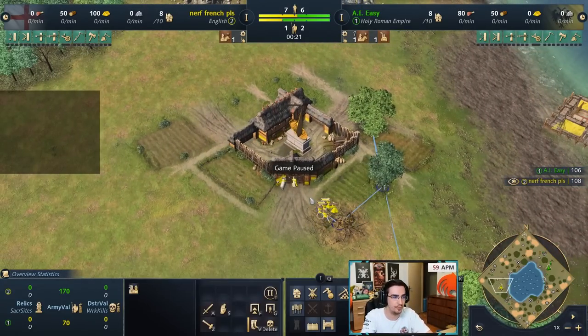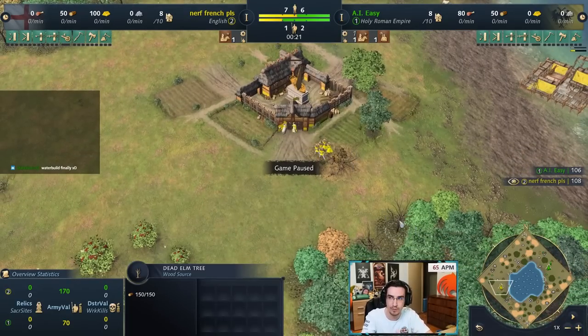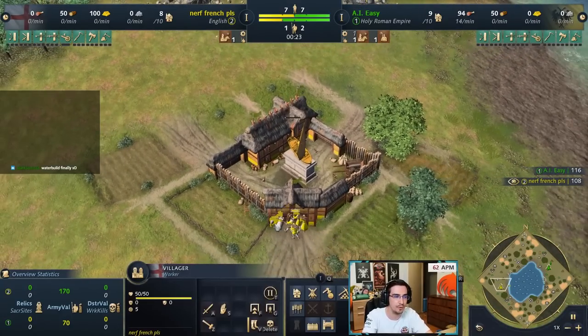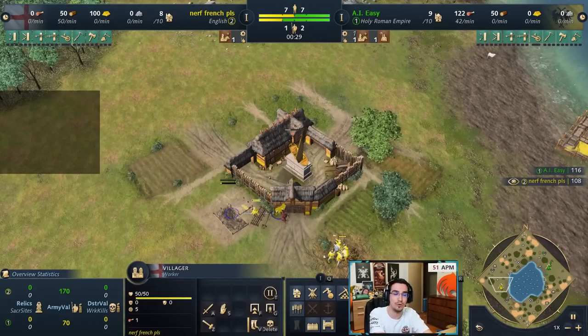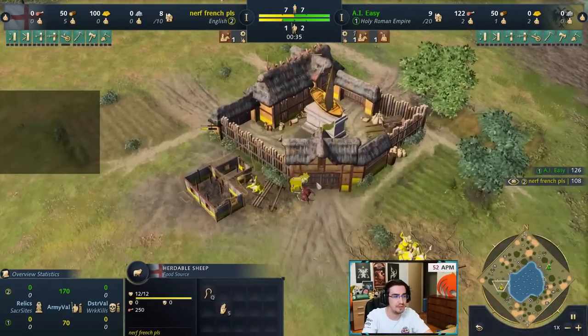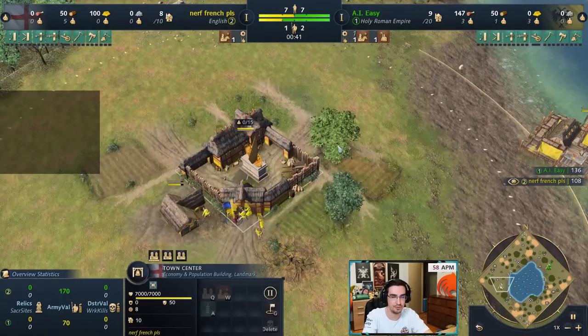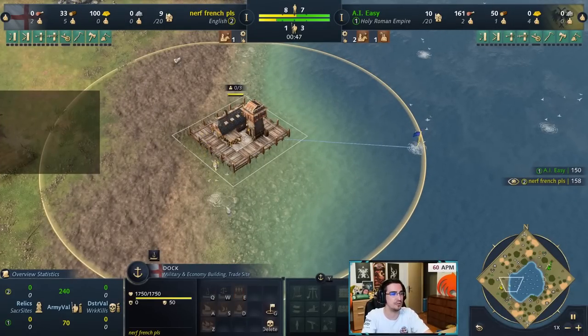Put five villagers on wood and chop the three trees around your base first, then move to the tree line — do not open with a lumber camp. The next three villagers from TC go on food, then three more on wood for a total of eight on wood. The very first villager out of town center also builds a house — make sure not to build the house on a tree.